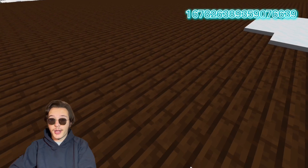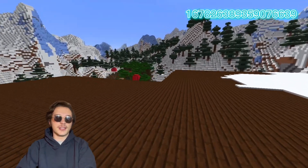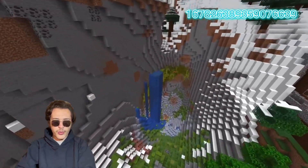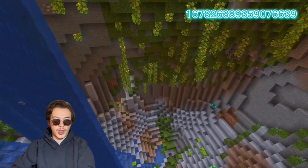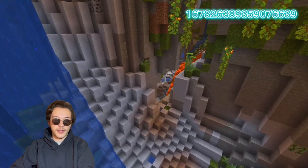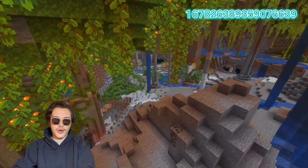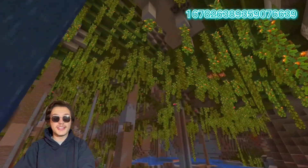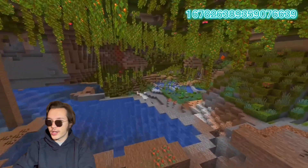Let's just use a night vision potion and go ahead and explore the Lush Cave, because I think it's unreal. This seed is really unreal. So here we got the Lush Cave — yeah, Lush Caves are cool. They're so massive. You just go down and then use this tiny way here to get through. Just take a look and enjoy it. It's so big.